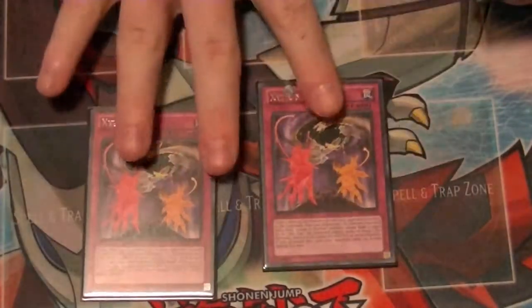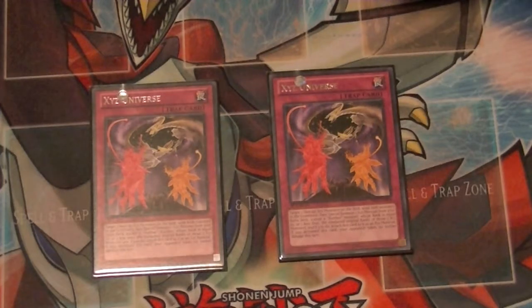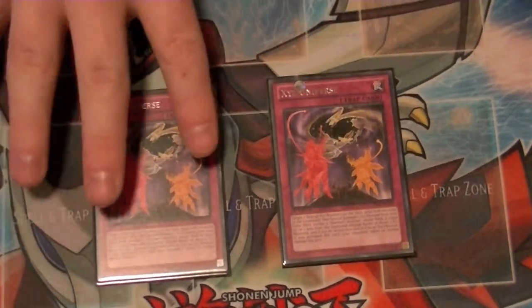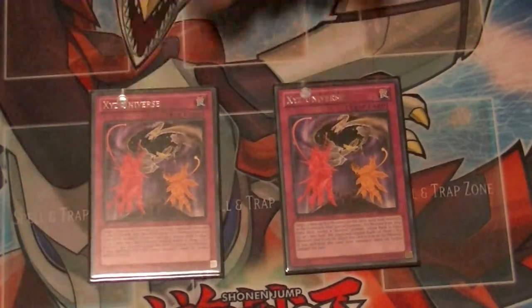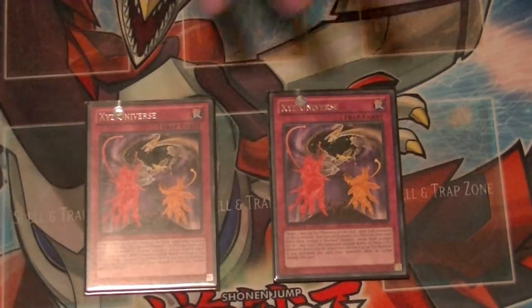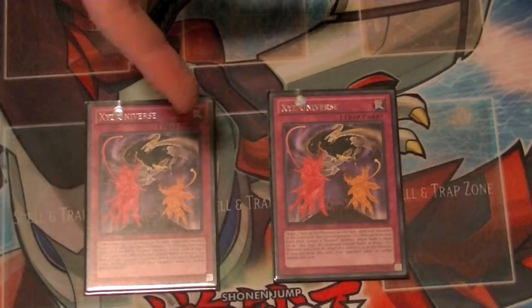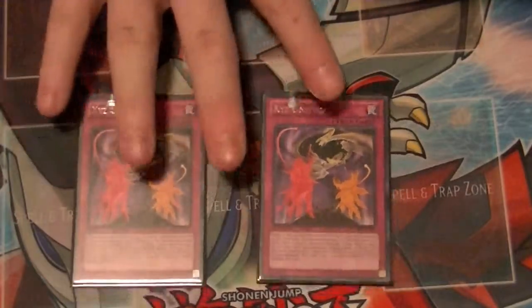For Traps, I run two copies of Xyz Universe. I saw this in another deck profile — I think it was on the Star Strike Duelist X channel, or one of their friends did a deck profile using this, or it may have been at a YCS. What this does is you target two face-up Xyz Monsters on the field — it doesn't have to be your own. You combine their ranks and Special Summon one Xyz Monster whose rank is equal to or one less than the combined. That's how you can go into things like Felgrant and Dracosack in this deck. I've been testing it out, it's actually really good and catches a lot of people off guard.